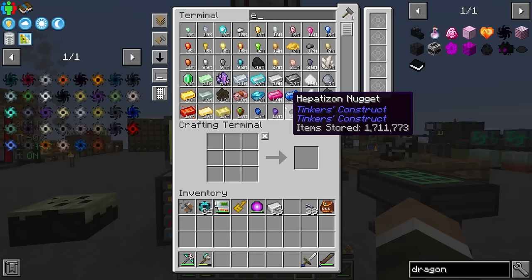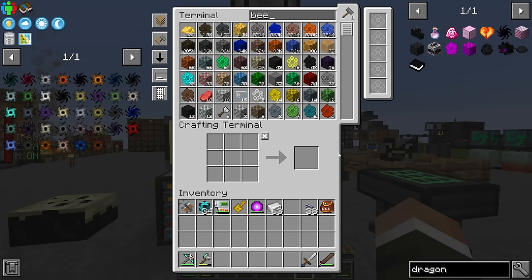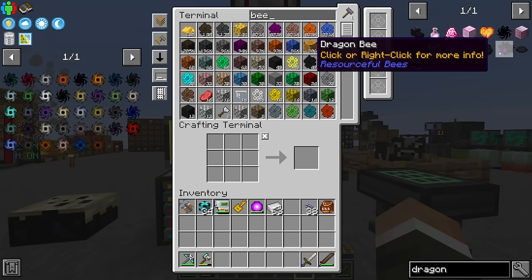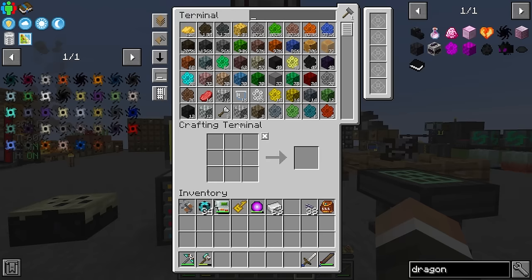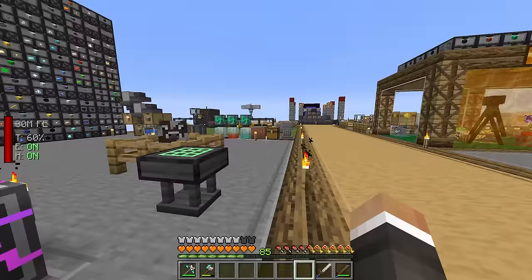The bee box allows us to instantly turn baby bees into adult bees and instantly reset the breeding cooldown, so once we have two dragon bees it should be easy to get infinite dragon bees. In terms of dragon bee nectar blocks, we already have enough dragon eggs to make about 450, and we only have two end honeycomb blocks right now but can get more.